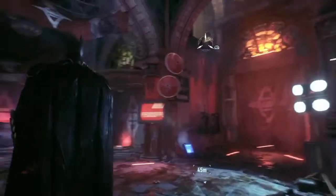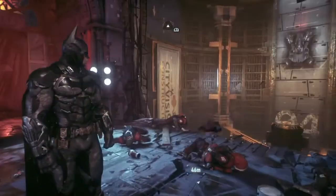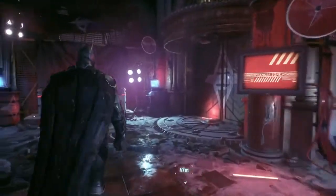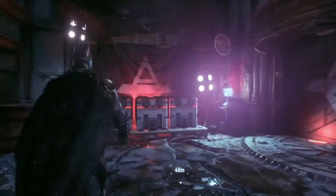Hello guys, alright back in part 34. We got to this point in the mission — I'm on my way to find Commissioner Gordon. He's going to be trying to do something to the Scarecrow, and it's my job to come and help him.